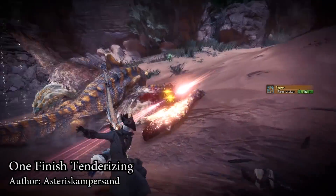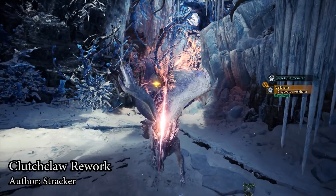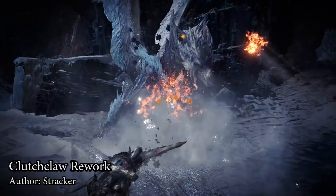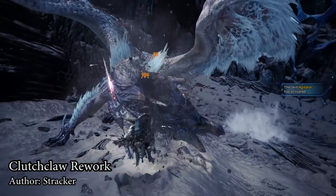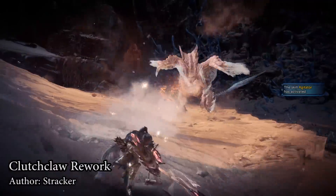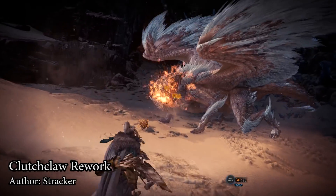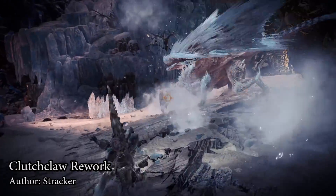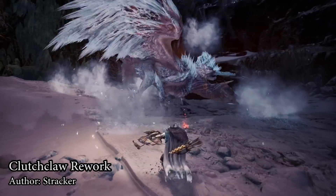Stracker also came up with a Claw mod that takes a different spin on things — a Clutch Claw rework that changes basically everything. By default, everything is disabled: you cannot tenderize monsters through Claw attacks or weapon attacks, and you can no longer wallbang them. You can only do these things when a monster staggers. Doing a tenderize attack this way now permanently tenderizes the zone, which is great. If you do it again to another zone, it removes the previously tenderized spot and puts it on the new one — so you can only have one spot tenderized at a time, but you only have to tenderize a monster once, which is amazing even for light weapons. This changes the dynamics of the fight a lot, because you can no longer start by repositioning a monster with claws or wallbangs, can't get free enrage at the start, and can't start the fight with the spot already tenderized. It's a whole different ballgame.